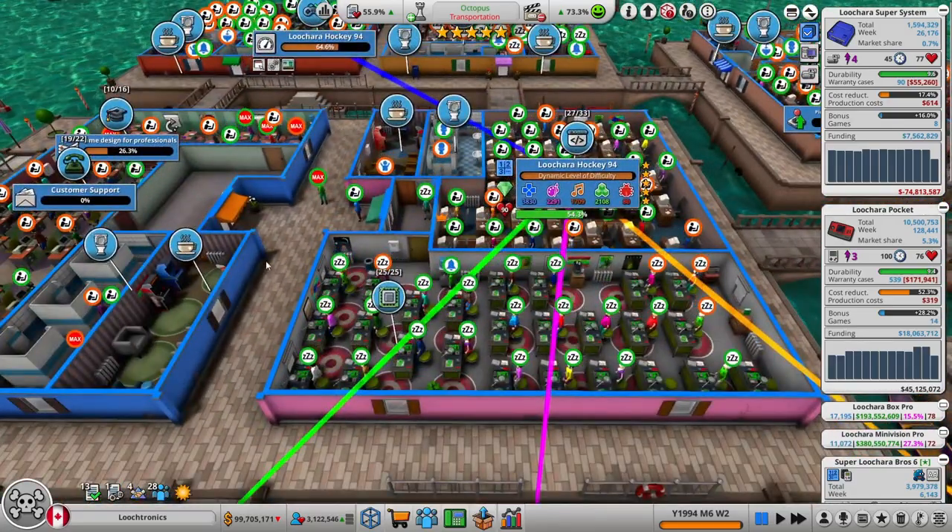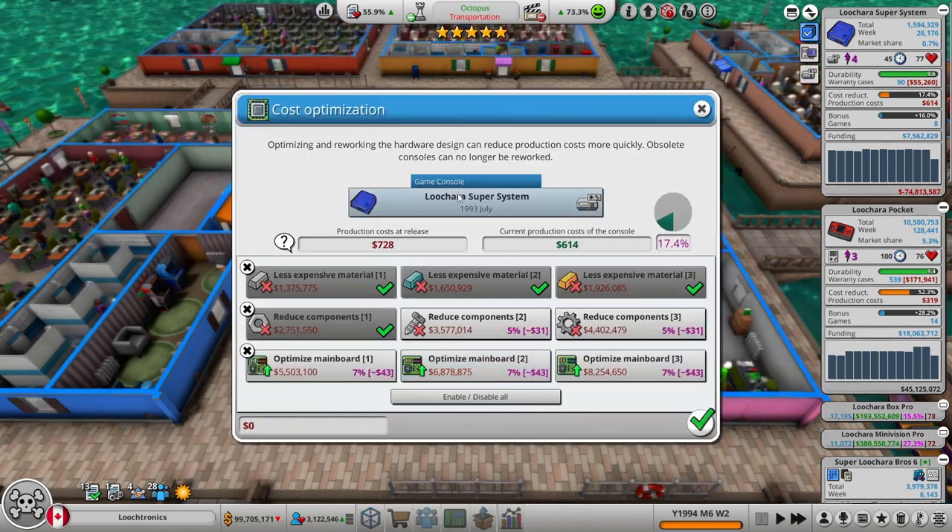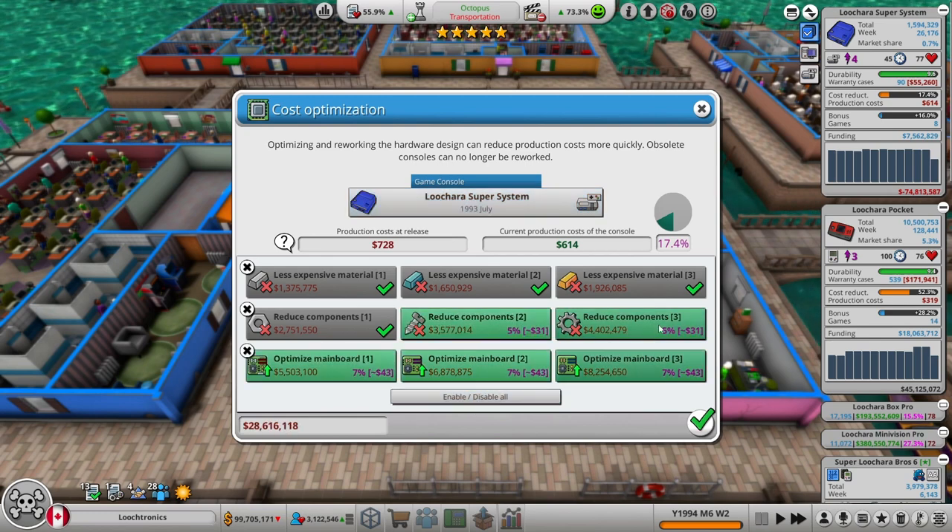Console team — we got some maxed-out people in the game design training room. My console development team is not currently doing anything, so let's work on cost optimization for Lucera Super System. We got a lot we can do here. Oh my God, that's $28 million. But it'll be worth it in the long run, I think. I hope. Fingers crossed.